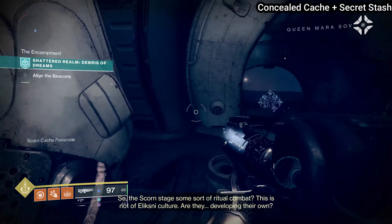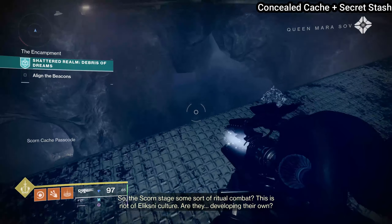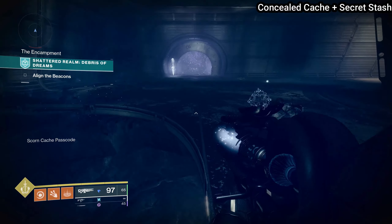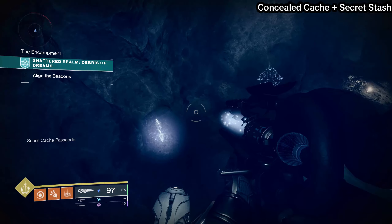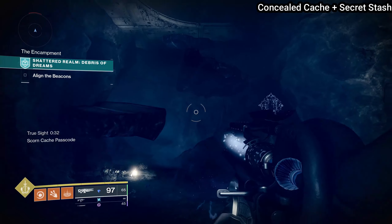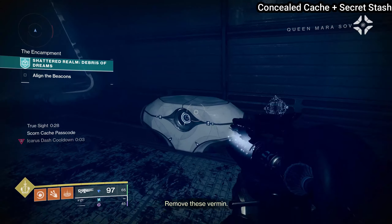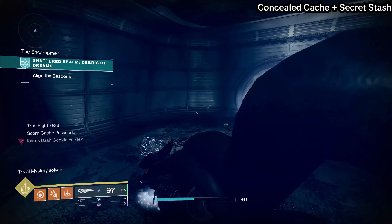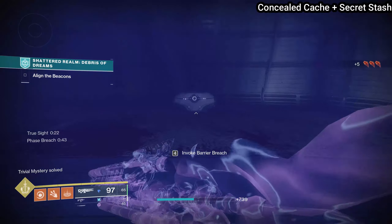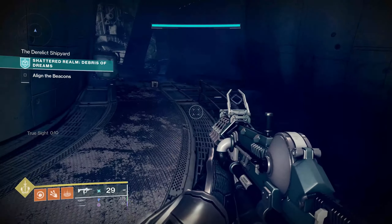Once you've done that, we just have two more chests. Turn around to the other side of this room and drop down — there was a fallen barricade here, but you can scan the Scourge of the Past console on the right side to make it go away. When you drop down into this cave, there's going to be a True Sight totem — scan it and a series of platforms will spawn. Climb up and the Concealed Cache chest will be sitting right in front of you. Then look to your left, find a Barrier Breach totem and door, activate it, walk through, and you're going to find your 18th and final secret for the Debris of Dreams activity: the Secret Stash chest.